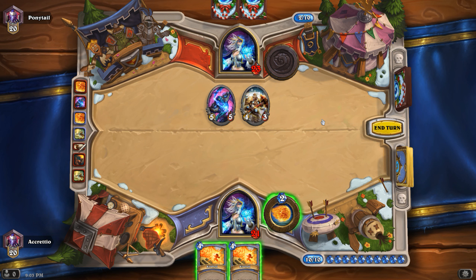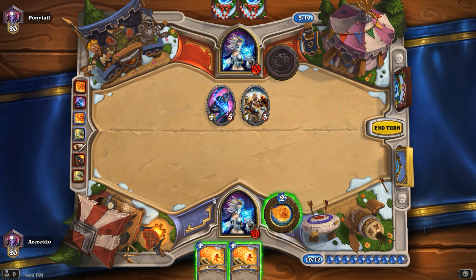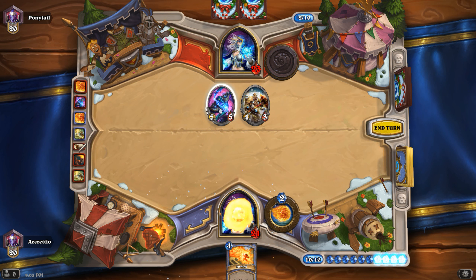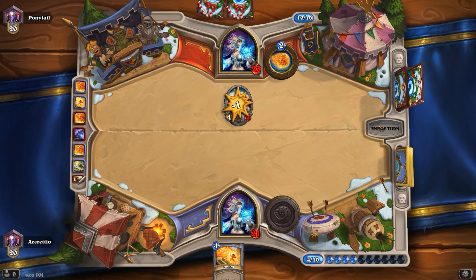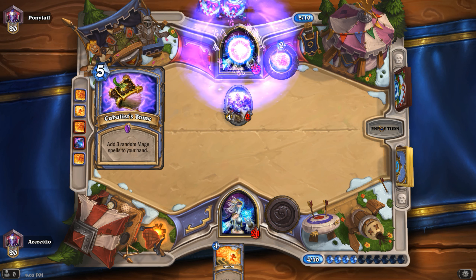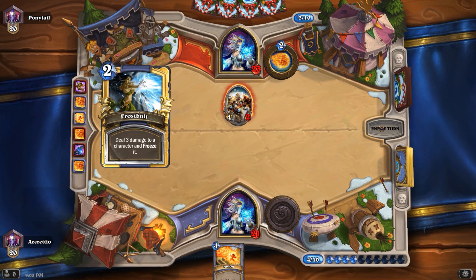Two Fireballs — no, thank you. But let's kill that one with one of the Fireballs and then Fireblast the other one. At this point I think we have to expect to take a bit of damage. Cabalist's Tome — I think that's one of the new cards.